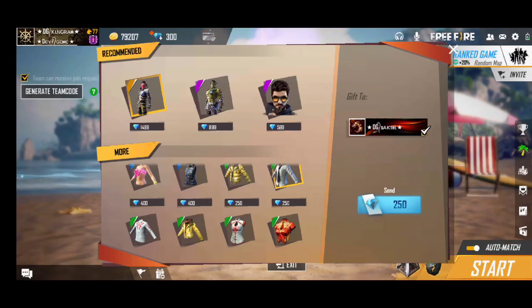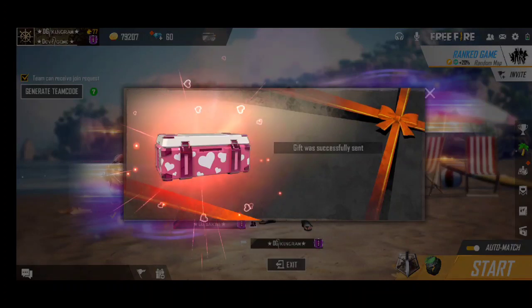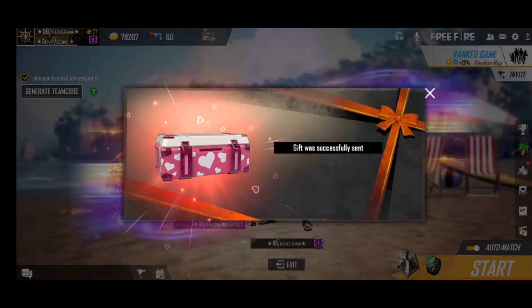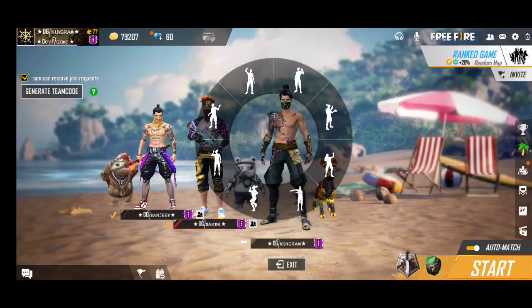If you have 10 diamonds, you can use a discount card for them. If you have 10 diamonds, you can use 100 diamonds for them. If you have 60 diamonds, you can use 60 diamonds. I will tell you how to use it.